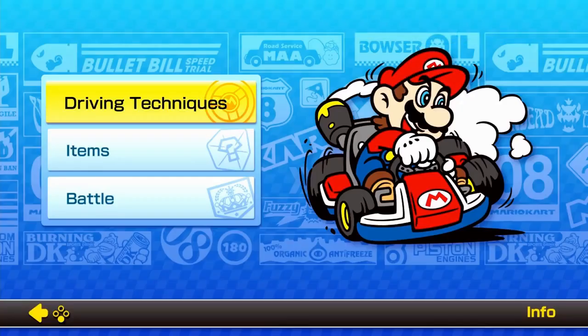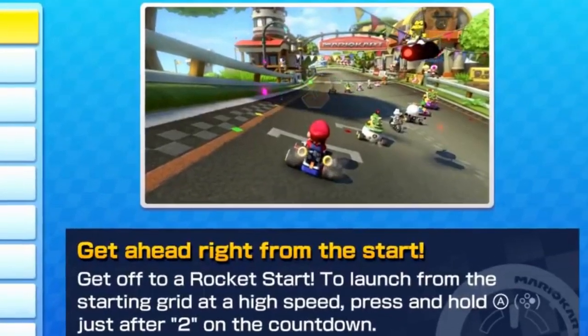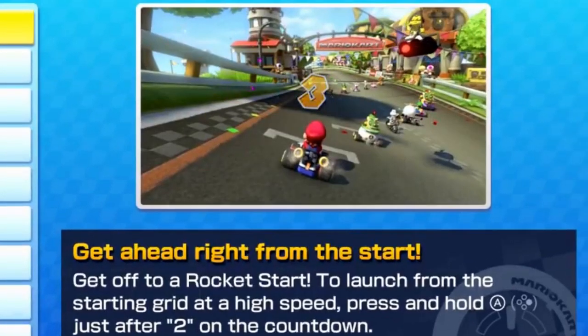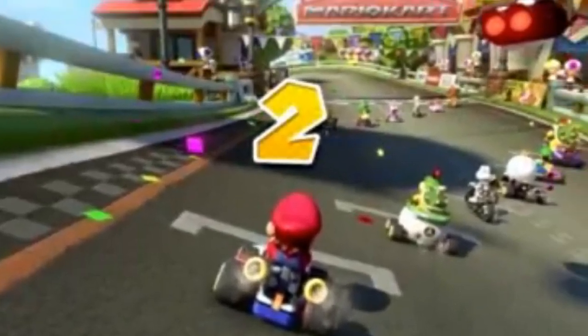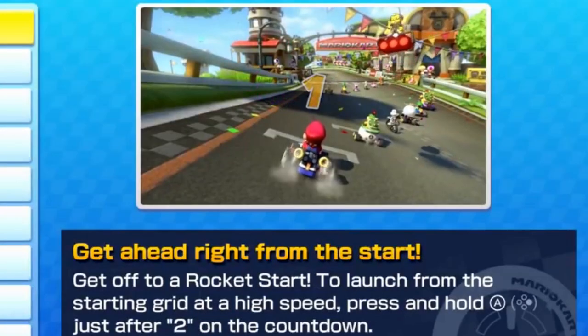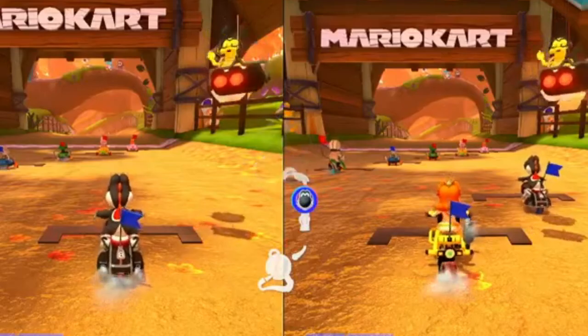Each race in Mario Kart 8 actually starts before players get the green light. Start holding down your Accelerate button when the two count stops moving, or as soon as Lakitu's second red light activates. Do this right and you'll get a rocket start, an early advantage in the competition.